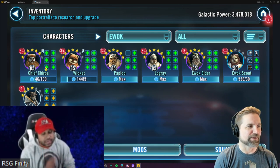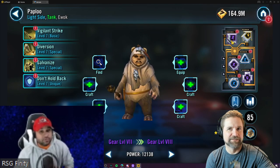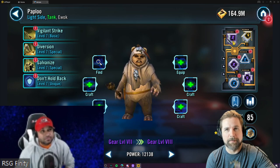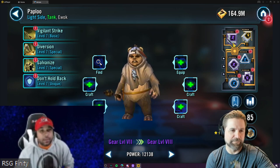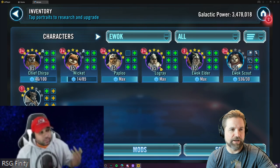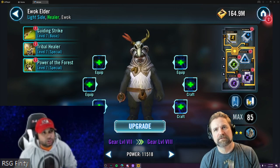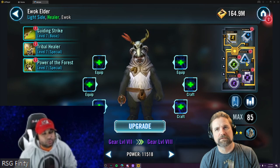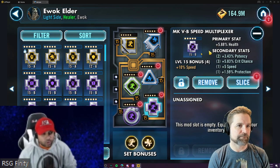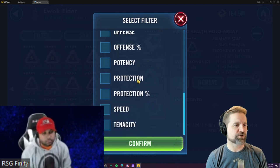If you're struggling to get Paploo over Elder in raw speed, remember to calculate his speed including the 25 bonus from his unique. For example, if Paploo shows 178 and Elder is at 181, Paploo is actually running at 203 effective speed. You then need Elder to be around 185 to ensure the correct sequencing. A lot of people forget that unique kicks in right at the start of battle because Paploo has no taunt yet.